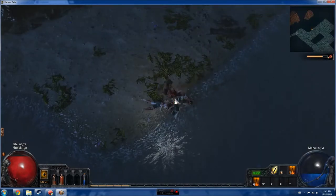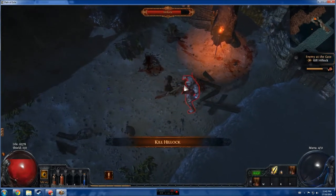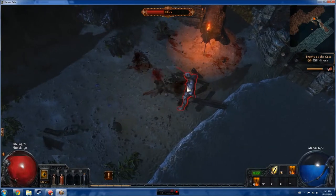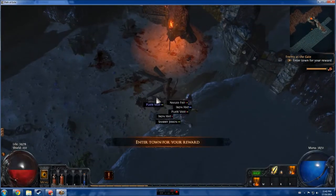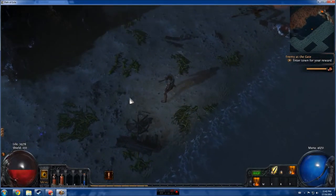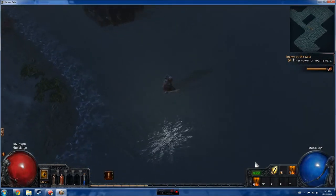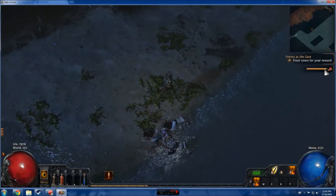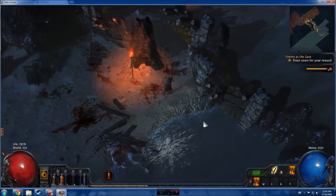We might be able to clear it after all. Picking up everything along the way. I didn't get the all-clear so there must be more enemies somewhere, but our quest has updated to enter the town for our reward. Here's a cool thing — you can see this little bar here, that's our gem, and it's almost ready to level up. That's something new I don't think Diablo had.